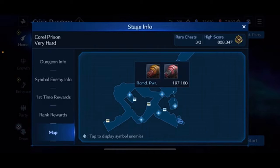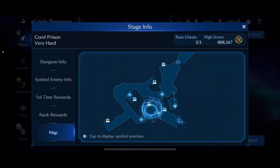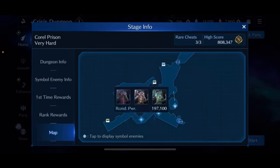One worm is weak to lightning, the other to ice. It's important to take out the worm on the right side first — the one weak to ice. The goal is to kill it while it's in its sigil break form, because killing it in that state causes an interruption, giving you a good window to deal a sizable amount of damage to the second worm. After the worms, we fight the Queen Grass Strike and her two minions. She can be a pain, especially if you don't have a Healing Asuna Poison equipped.